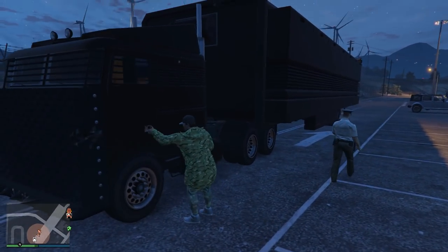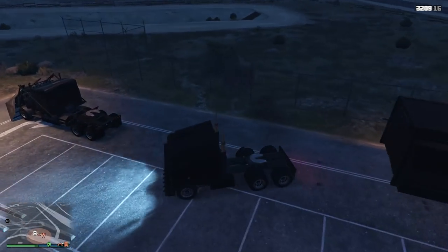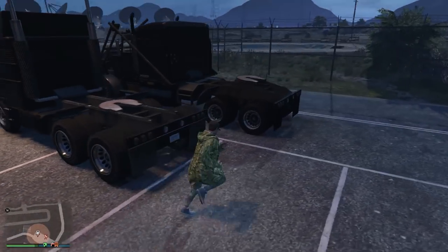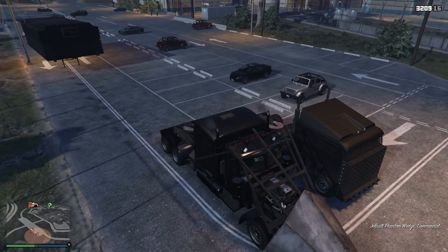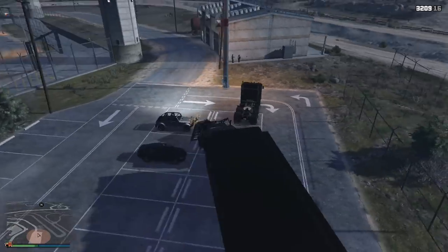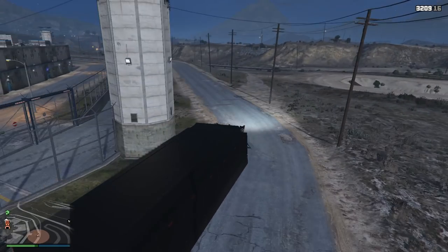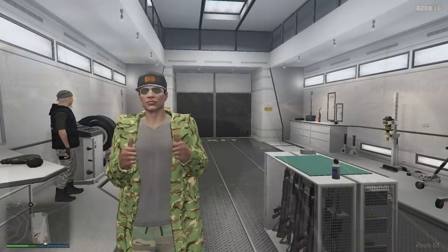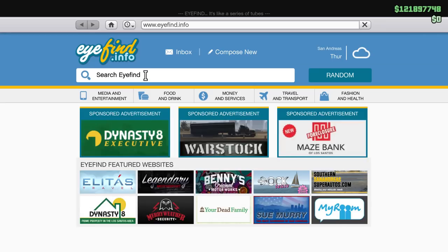Trick number two: in case you guys didn't know, I already talked about this in episode one, but you can disconnect the truck from the mobile operations center and leave it anywhere you want — drive the truck around or park the MOC somewhere. You can also use another truck to transport the mobile operations center. I'd recommend swapping out the standard truck for the Phantom Wedge, because it's a much better truck overall. You can smash into vehicles on the road whilst driving around. If you're having issues with players trying to blow you up or kill you, definitely consider this. You can also store personal vehicles in the back of the mobile operations center, not just the gunrunning vehicles, but it depends on which MOC configuration you have.